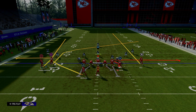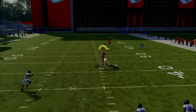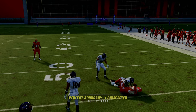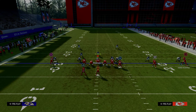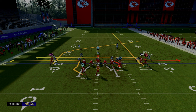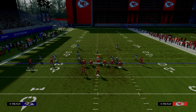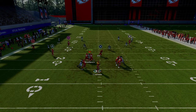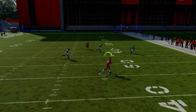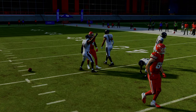Against a curl flat defender, a lot of this depends on whether they do zone drops or not. If they're able to defend the wheel route, then you want to look to your post route over the middle of the field — that's your money route. What we're trying to do is get them to run to the wheel so we can throw the post in the middle of the field. Paired with a clear-out streak from the slot receiver, there's going to be so much space between the hook curl defenders and the deep blue defenders.